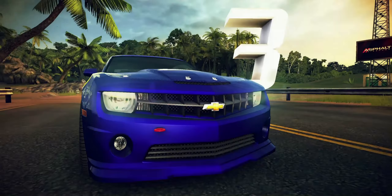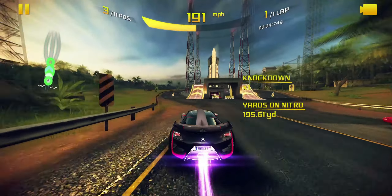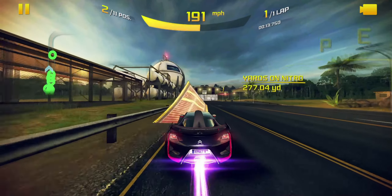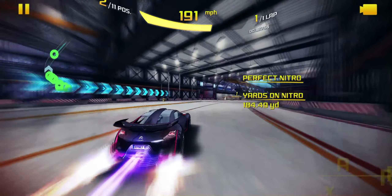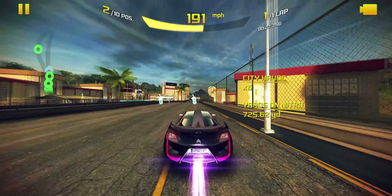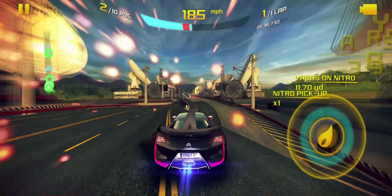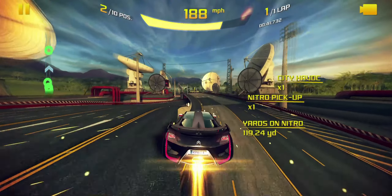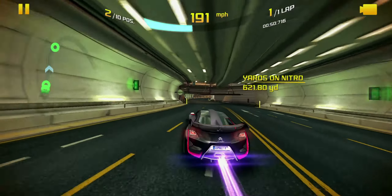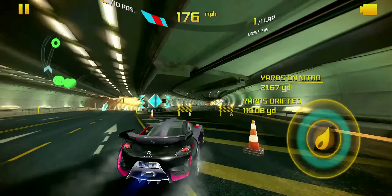Next up is another long-running legendary car in the Asphalt franchise — the DS Survolt. In Asphalt 6 it was the Citroen Survolt, and it was one of the coolest looking cars in that game. I absolutely love the futuristic design. It was great to see it return in Asphalt 8, going from a solid B-class car to now a generic D-class car. It's been in the franchise all the way back since Asphalt 6. I love the proportions — the wheelbase, the way the wing lines up with the rear — it all just makes sense. It could be a really good D-class or C-class car in Asphalt 9, and it's one of those cars that made a real impact on the franchise.